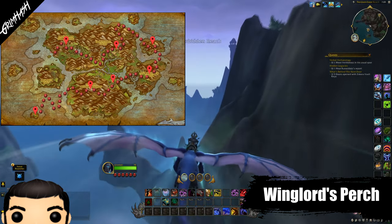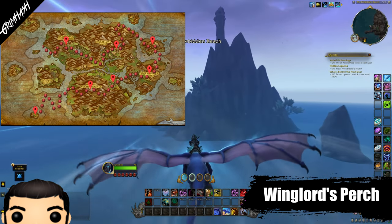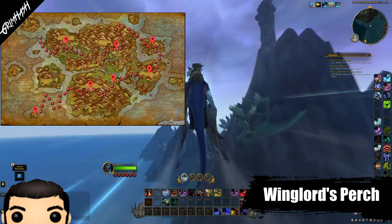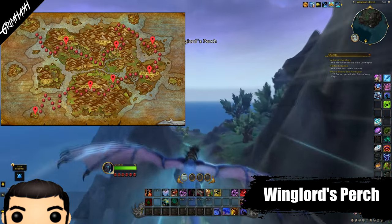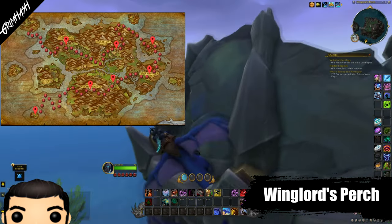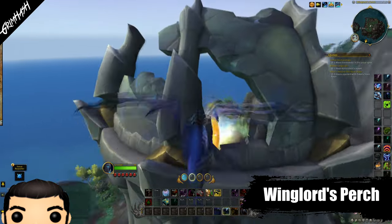And now it's time to get our final Glyph in Winglord's Perch. This is located on an island way to the northwest and it's going to take just a little bit of flying to get there. But upon reaching the island, the Glyph is hidden within a Ruined Tower. Worry not, it is the only Ruined Tower on the island. Once collected, you are done for the Glyphs. Congratulations!